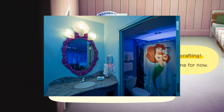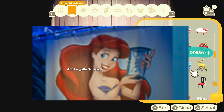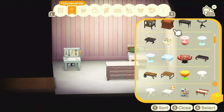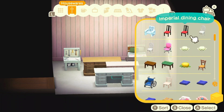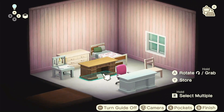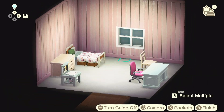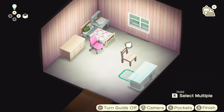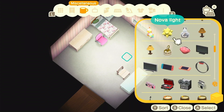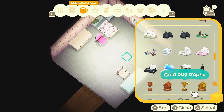It's not super cutesy like my other builds, because obviously there's no mermaid bathroom in real life — I wanted to make something more realistic looking. I also have a mini announcement: I have a new villager on my island! I was playing like three days ago and they came to my campsite, and I think they're super cute.